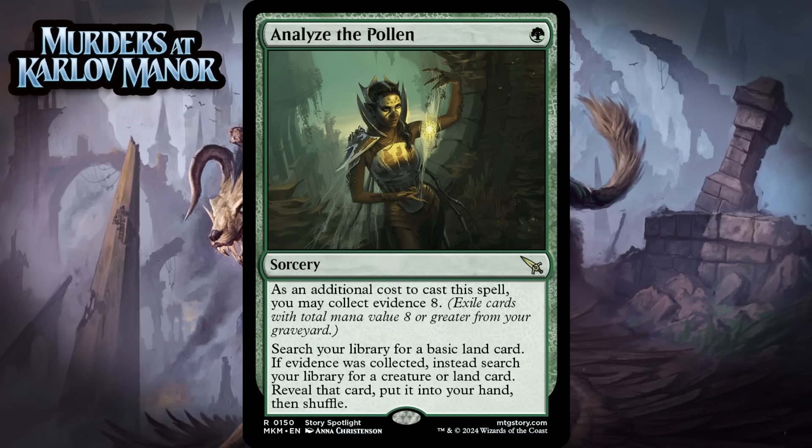Next up, it's Analyze the Pollen, which for 1 green mana is a rare sorcery. As an additional cost to cast this spell, you may collect evidence 8 — exile cards with total mana value 8 or greater from your graveyard. Search your library for a basic land card; if evidence was collected, instead search for a creature or land card. Reveal that card, put it into your hand, and shuffle. So this is basically Traverse the Ulvenwald with a different graveyard mechanic, and that kind of card is never as good in Limited as it is in Constructed, because you're just not going to have a well-stocked graveyard quickly enough or powerful enough things to tutor up for it to be amazing. But it still provides decent fixing early, and in the late game it can tutor up your best creature. It's a C.